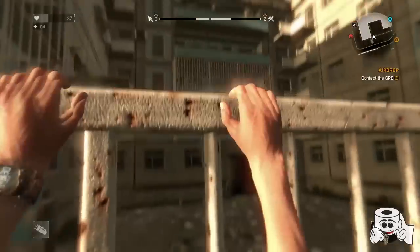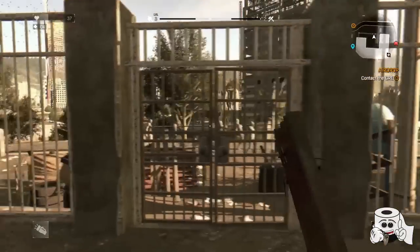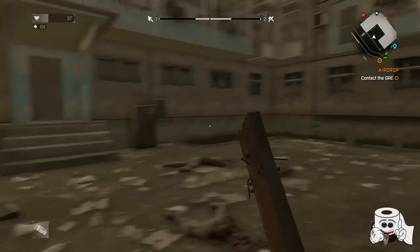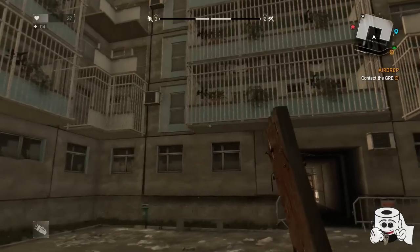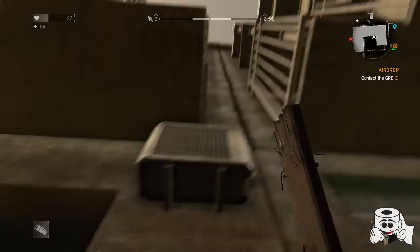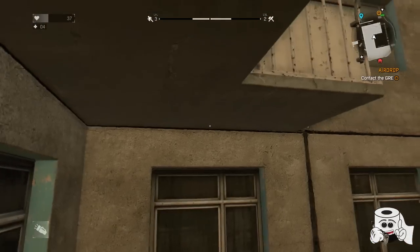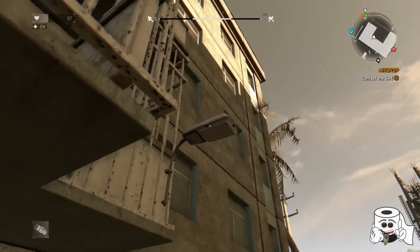Once you're at the complex you're going to see a lot of zombies usually. You want to get out to the front of the building, jump the front gate, and get into this courtyard. You're pretty safe right here. Now you're going to want to get up to that AC unit right there — it's a little tricky to get up this building.